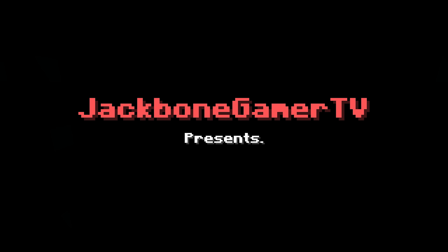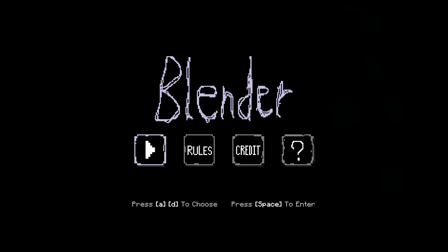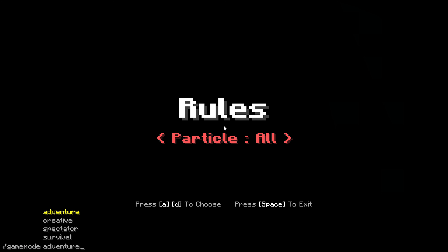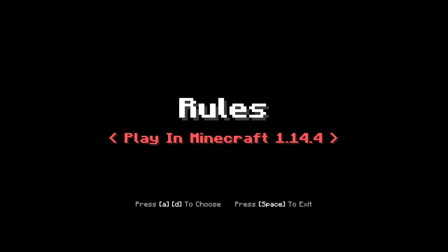JackboneGamerTV presents: Blender. A to D, choose, space bar to enter. This is cool. Want to read the rules? Adventure mode - particles all, field of vision is normal, and we are in the right Minecraft version. Don't use mods, don't cheat. Okay we're cool.